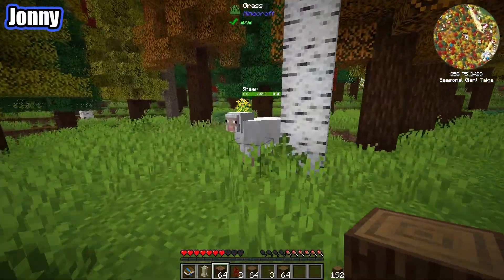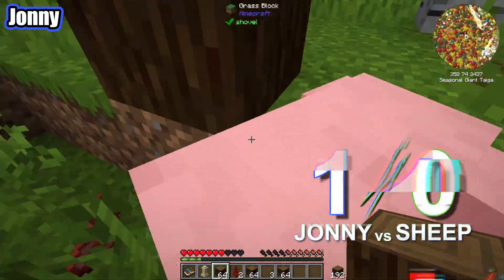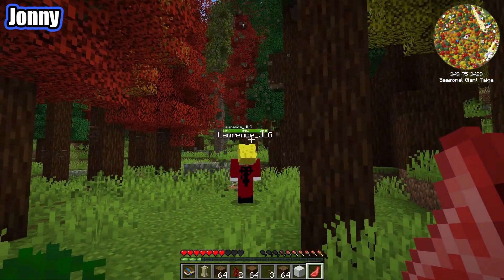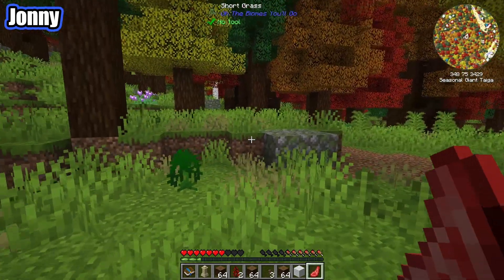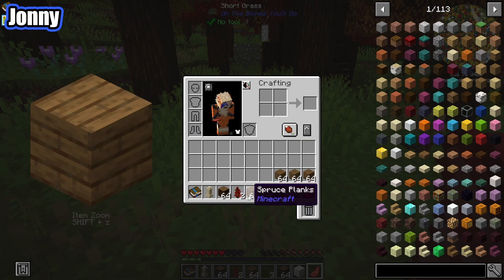I just jumped from a height and I don't have any food — that was really dumb. Bye bye Mr. Sheep, you had a good life but now it is time for you to give me some meat. We do have a lot of wood now — I've got like a stack in my inventory, I have a stack as well, actually I've got three stacks. Okay, well that's sorted for wood to begin with.